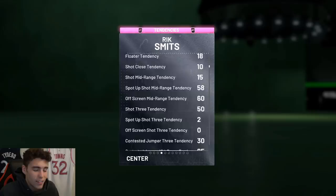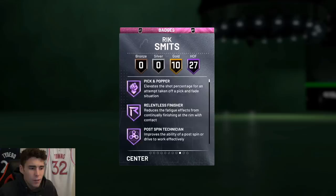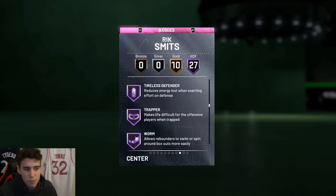95 driving dunk tendency. Look at his defensive tendencies — 85 pass interception tendency, 70 almost steal, 97 contest shot and block shot tendencies. He has 27 Hall of Famers including pick and popper, relentless finisher, rim protector, box, heart crusher, intimidator, moving truck, rebound chaser, post with lockdown, ties, spin a trap or worm. You guys can see all the Hall of Fame defensive badges he has.